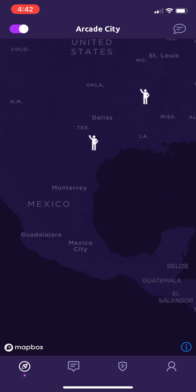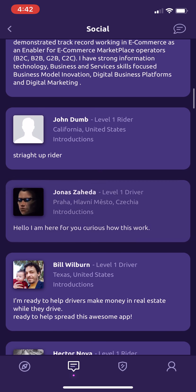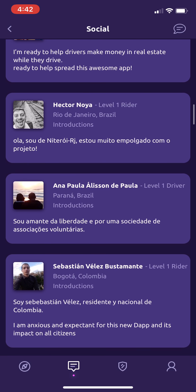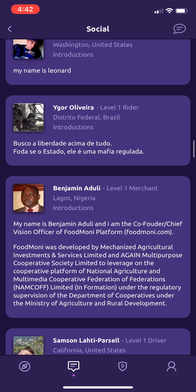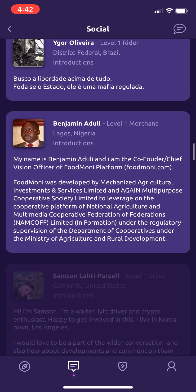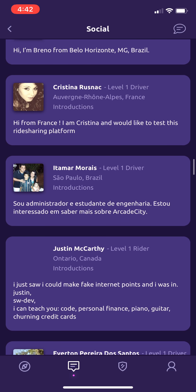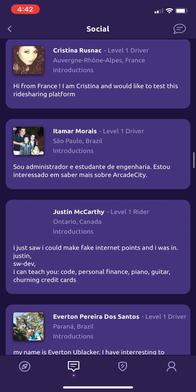For now you can browse a preview of the social posts feed. These are the introduction posts that people put on our trial test web app — really cool posts some people have made. A bunch of them are in Portuguese, of course, because we have a lot of Brazilians. There's a cool one from Lagos, Nigeria. Fun fact: our first Arcade City ride in Africa was in Lagos a couple of years ago.